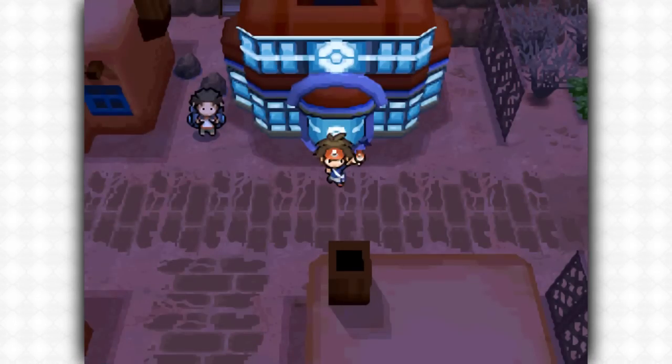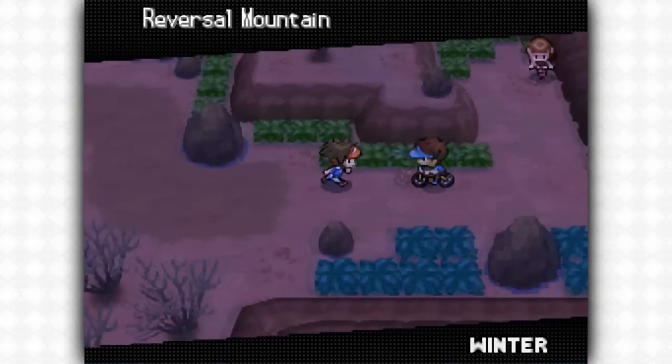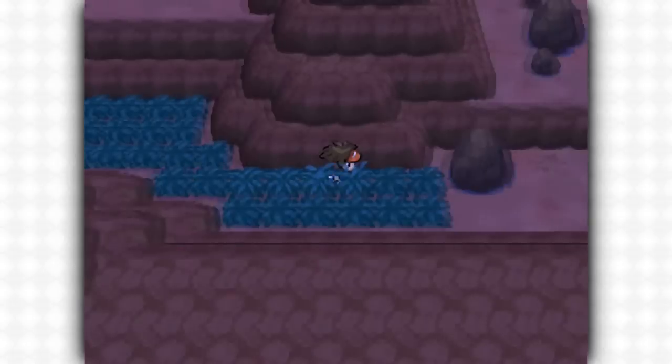Today I'm going to be showing you how to capture Cresselia in Pokemon Black 2 and White 2. First you need to head to Lentimax Town, go past the Reversal Mountain and head to the Stranger's House.